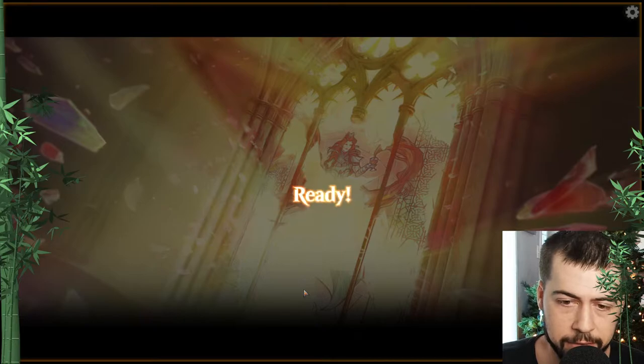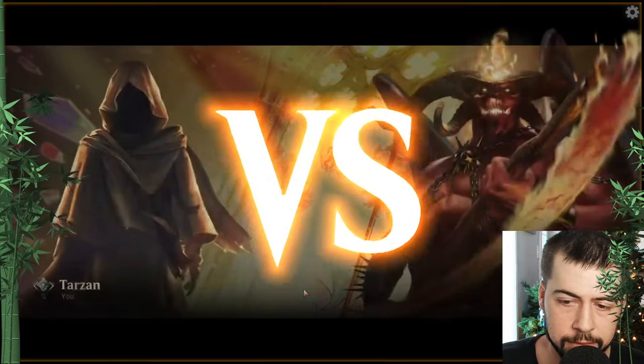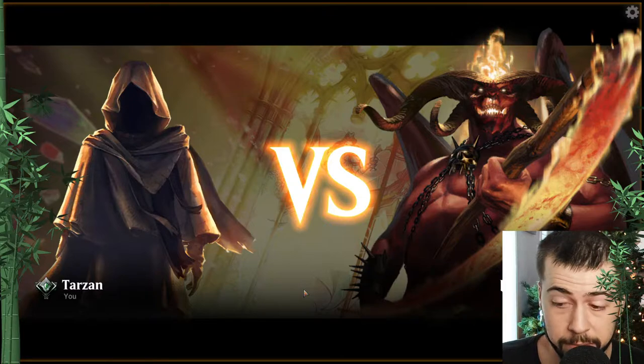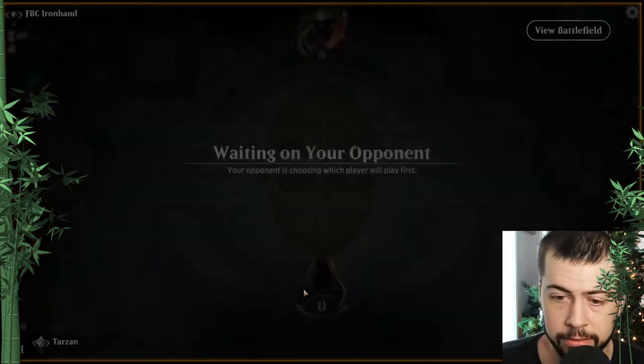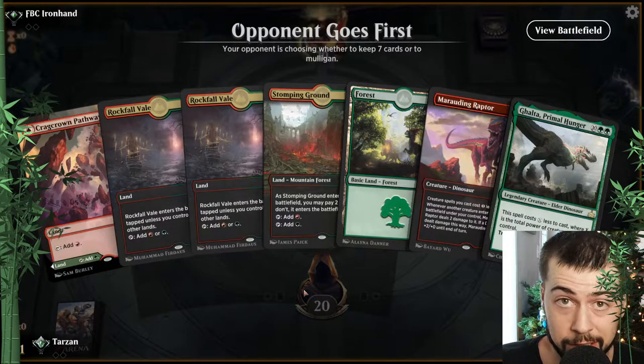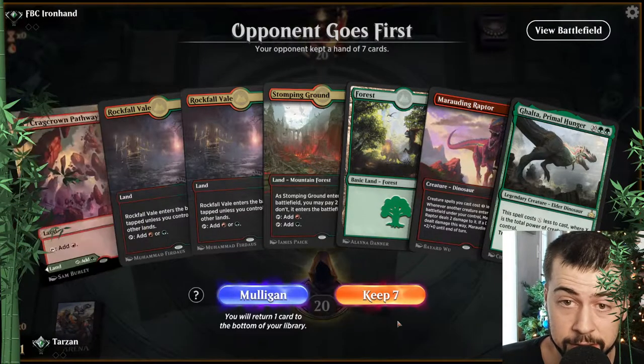I still think there's something there with Pyre of Heroes. Maybe Dinos aren't the right fit — the right tribal fit for them. It's got some potential. Too bad you can only activate it at sorcery speed; if you could activate it at instant speed I think definitely we'd be in business.